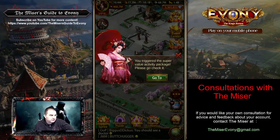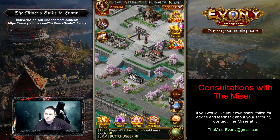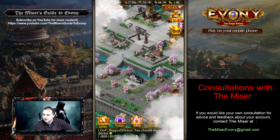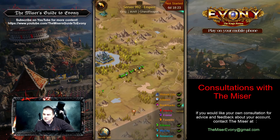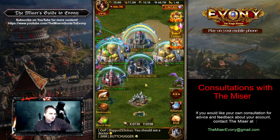Hey everybody, welcome back to the Miser's Guide to Ebony. In this video, I'm going to be looking at a 466.7 million power account on a very new server — I think it's in the 900s. Yeah, 992. So almost server 1000. It's very, very new. They've not had any server versus server, battlefields, or anything.